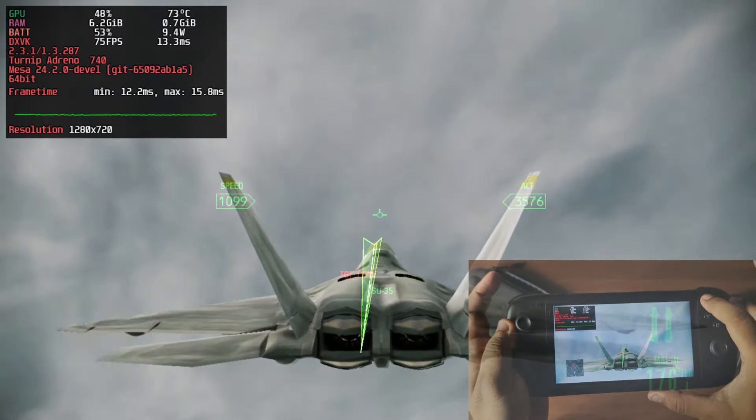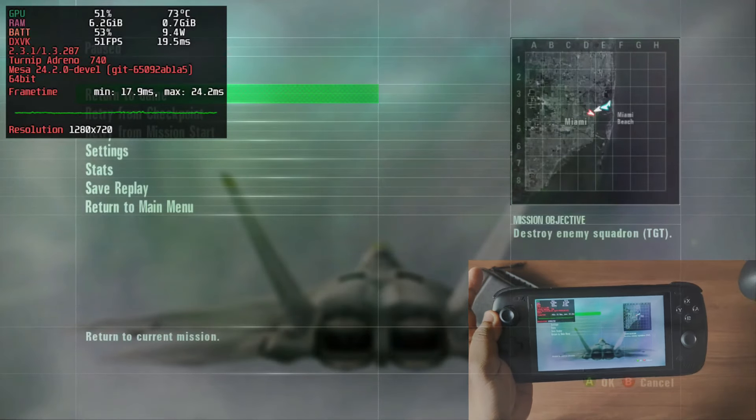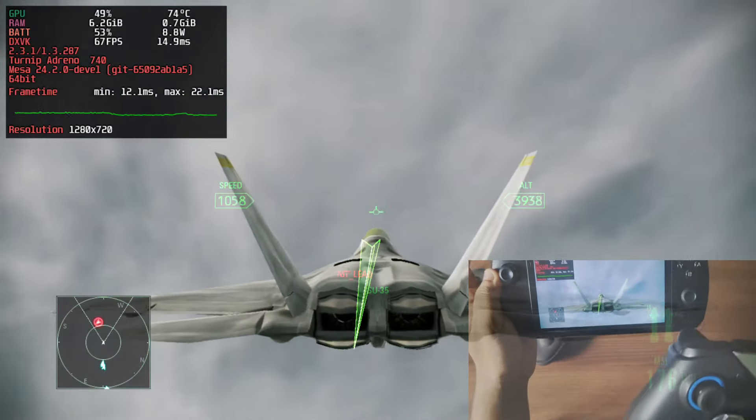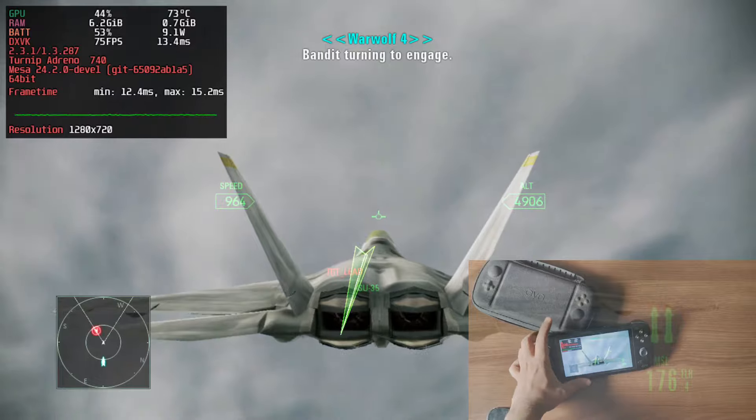Here's a quick test. I have Bluetooth turned on and I'm going to try my external controller to see if it works. It's already paired — as you can see, it's showing up here. And as you can see, it works fine.